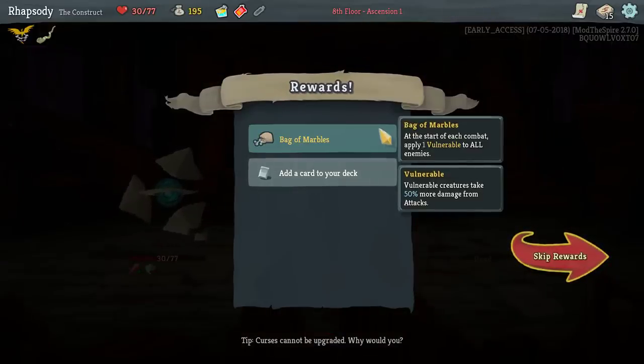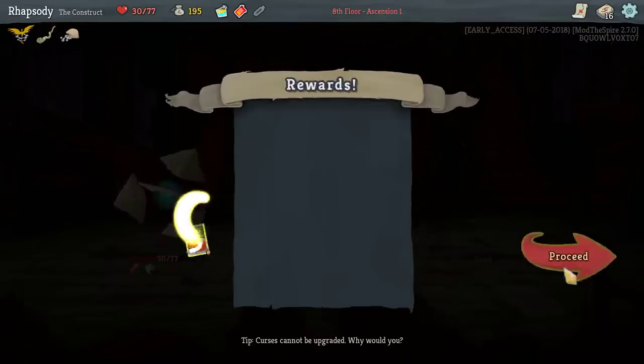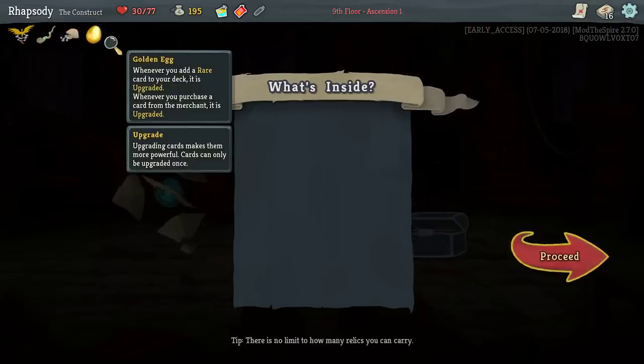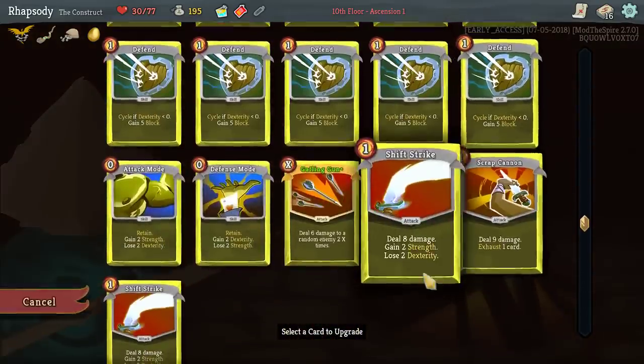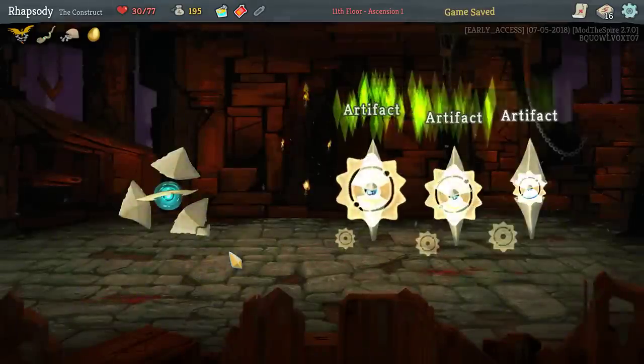Bag of Marbles — at the start of each combat, apply one vulnerability to all enemies. There's another Shift Strike. Golden Egg — whenever you add a rare card to your deck, it is upgraded. Whenever you purchase a card from the merchant, it is upgraded. I like that that's being changed to now also include merchant card purchases. That's really good. It previously felt a wee bit too niche.